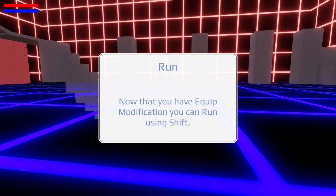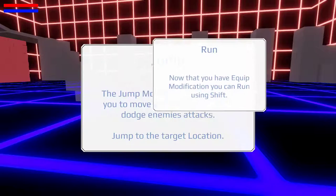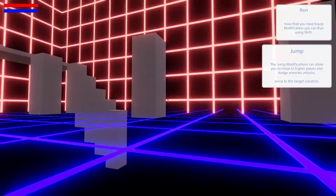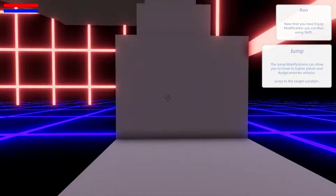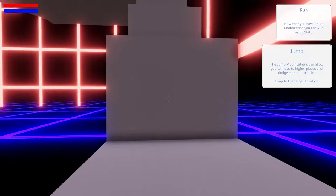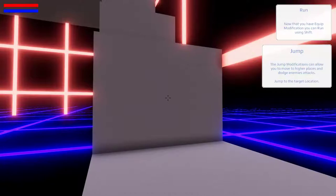I'm just not the brightest at the moment. Now that you have equipped modifications, you can run using Shift. Jump — now that you have equipped modifications, you can run. So let's go. This is us. The jump mode is going to allow you to move to higher places. Jump to target location — did it tell us how to jump?